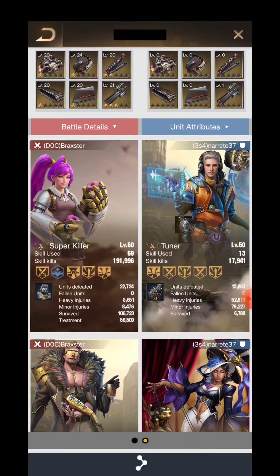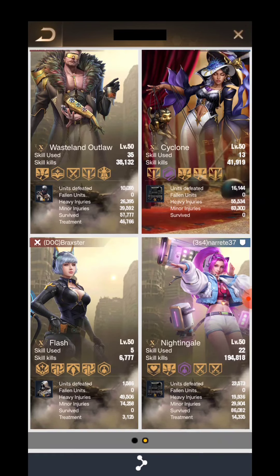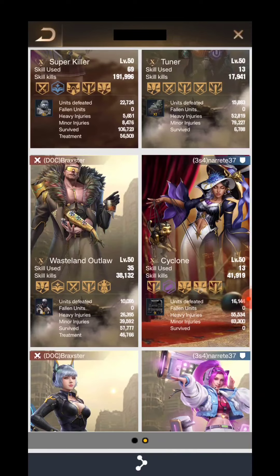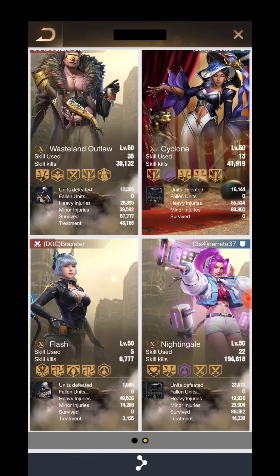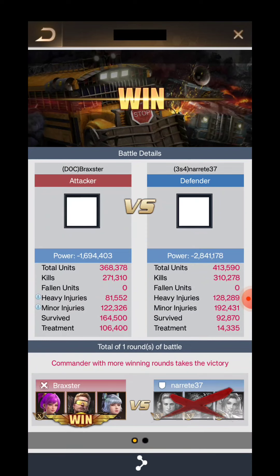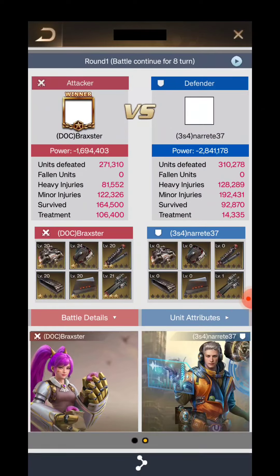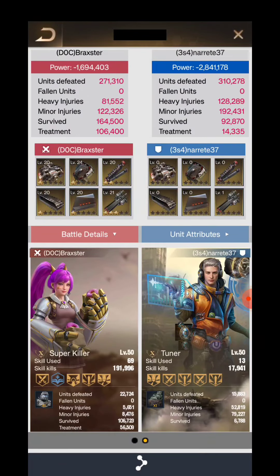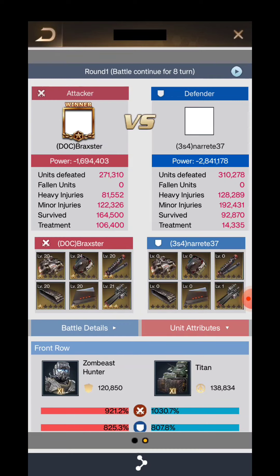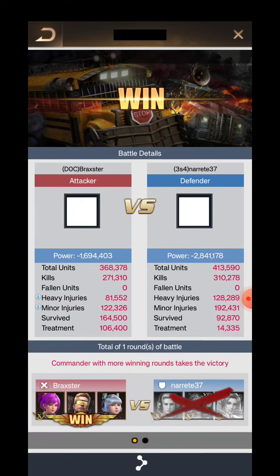Super Killer took nearly 200k kills and Flash took only 6k — that's not good. I think we won due to the higher number of troops. 164k troops survived on the Super Killer side, and only 92k troops survived on the Tuner side — that's why they got defeated in the battle.